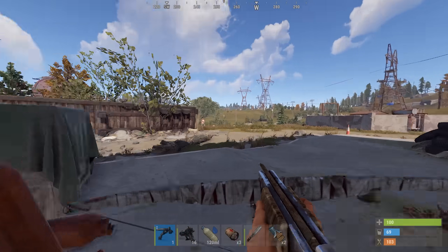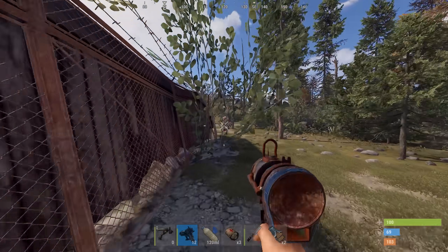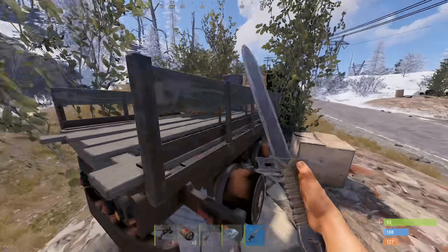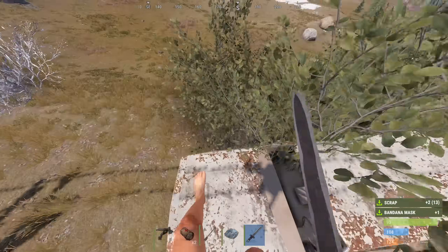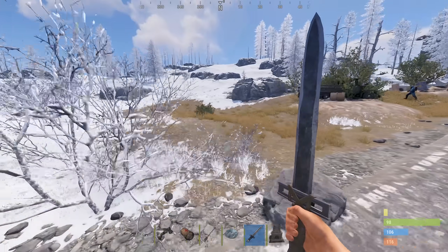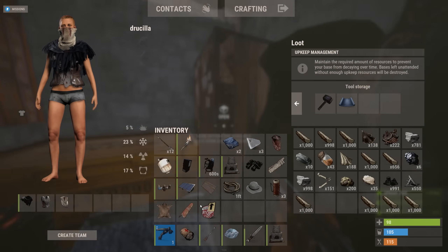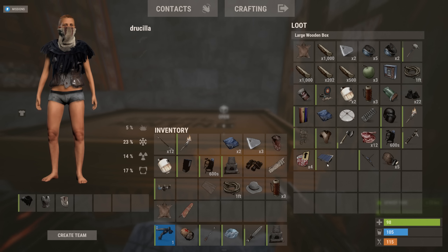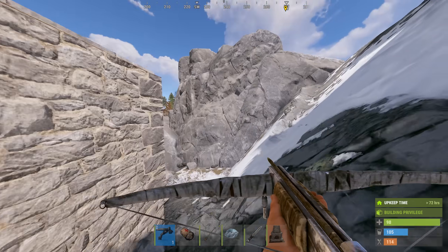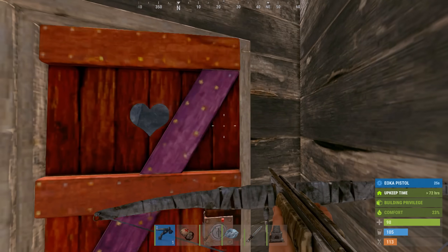Oh, that poor guy just crumbled. Come here, come here — where do you think you're going? Oh, a sword! This horse is actually terrible. Oh well, at least I got two horses now. I should try and do a little outpost recycle. Some apples might give him some stamina. Oh, that guy's going for my horse!